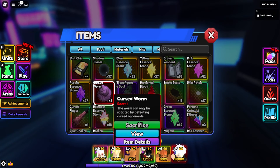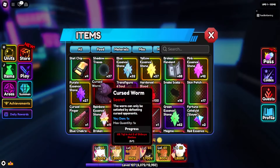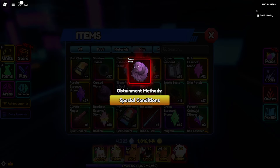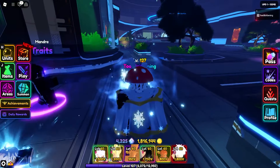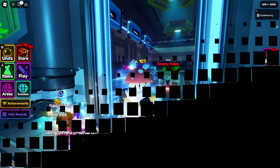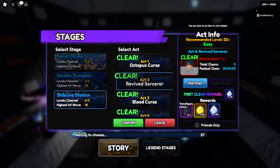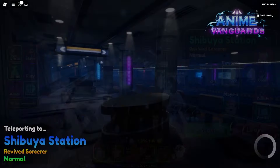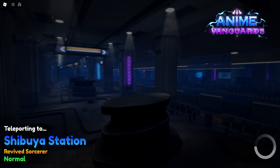Now we go to our items, view — item details, special conditions. I think the last thing I need to do to get a Toji unit is to go back to story mode and defeat the second act's world boss, which is going to be Toji right here, the sorcerer.